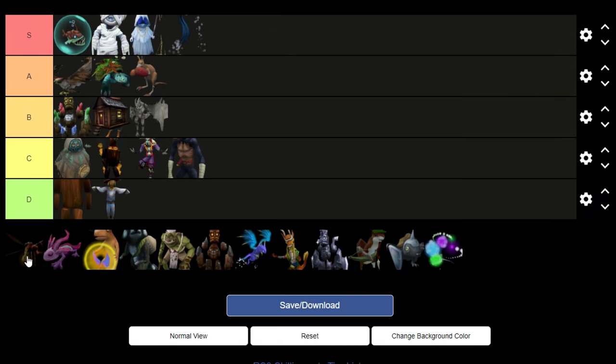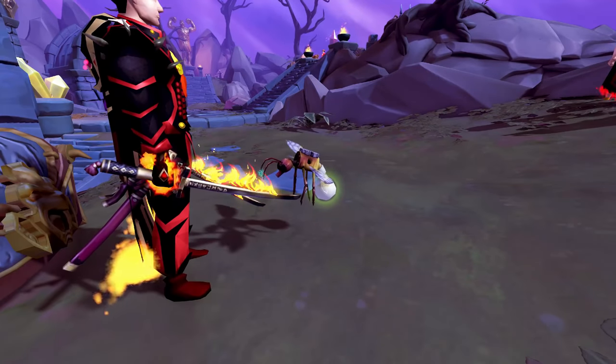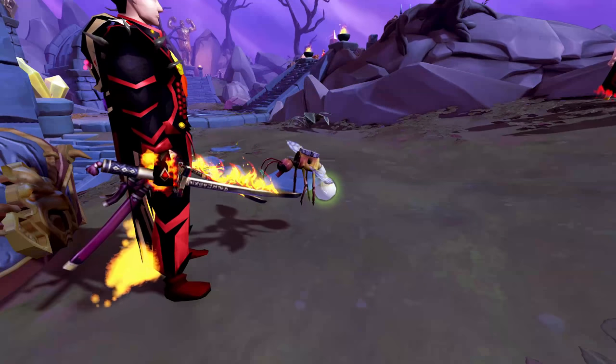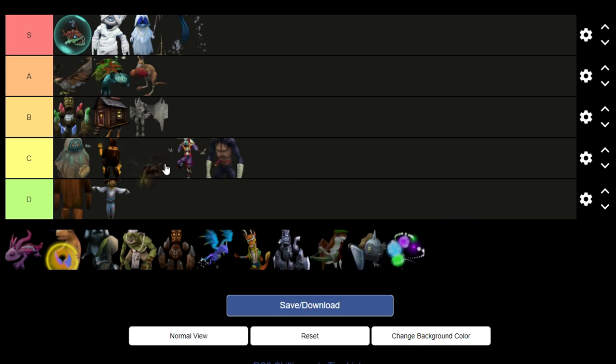Malcolm reminds me of a mechanical mosquito. That's going to go D tier, I'm sorry guys. Malcolm is actually a pet I don't have myself either, even though I have quite a lot of Invention experience. It does fit with the skill, so maybe for that reason I'm going to put it a little higher — behind Dojo Mojo in C tier.